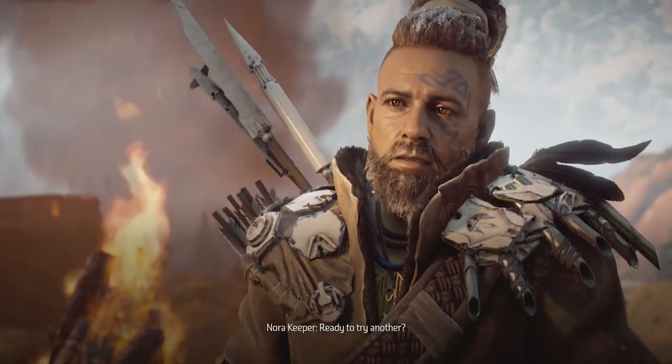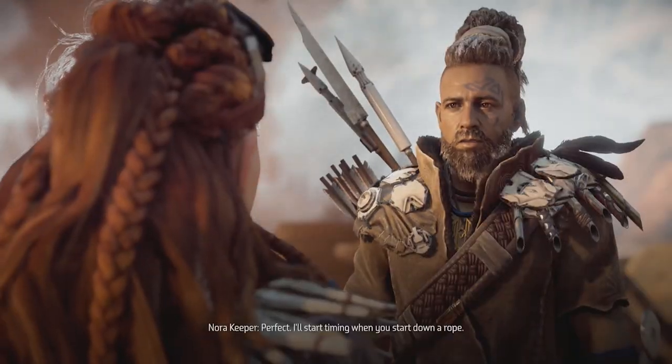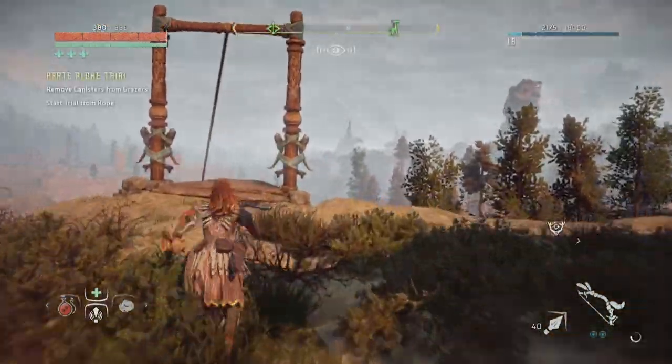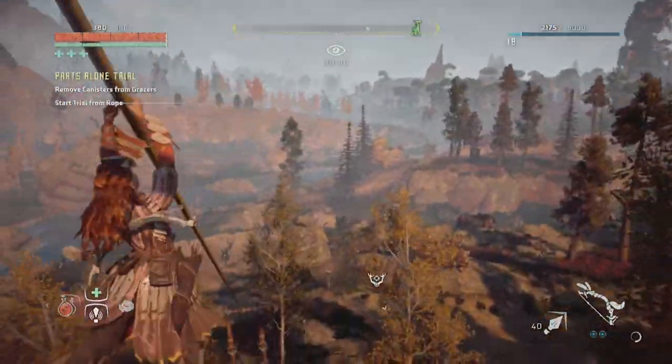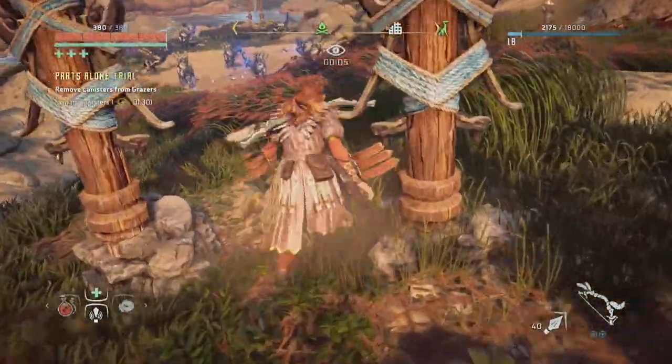What's going on guys, today I'm bringing you a video tutorial on how to get the blazing sandbox in the Parts Alone trial on the Nora Hunting Grounds. Basically what you need to do is remove 10 canisters from the grazers within a minute and 30 seconds.